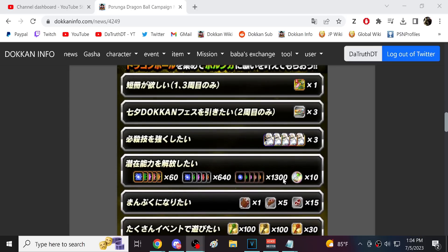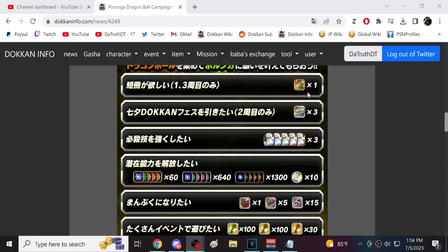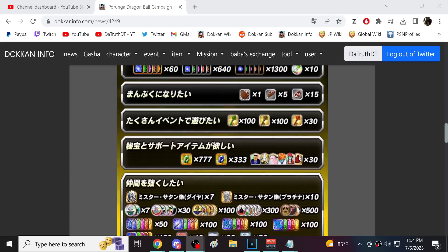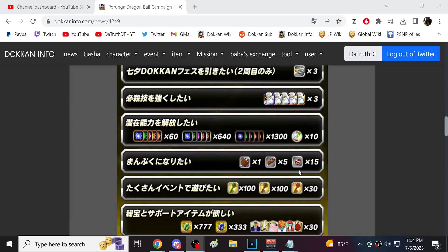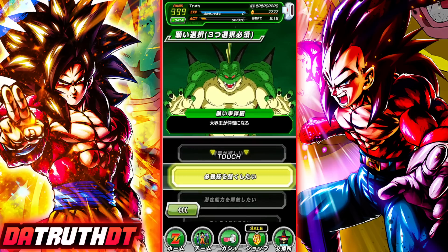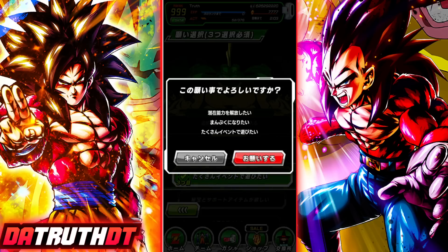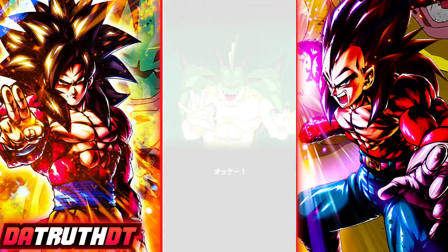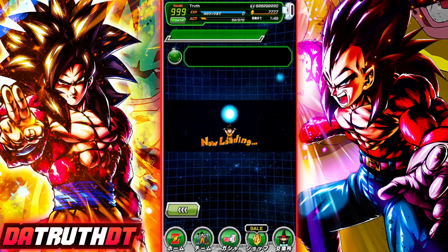If you're a free-to-play player, Meat is the biggest pick, followed by Kais, and then Orbs as number three — the Wish Trip characters just aren't good enough. For the second Porunga Dragon Ball set, you can get the Tanabata tickets which will be a great pick. I'm personally going to grab Orbs, Meat, and Keys because those are three things you cannot easily grind or obtain on your own.